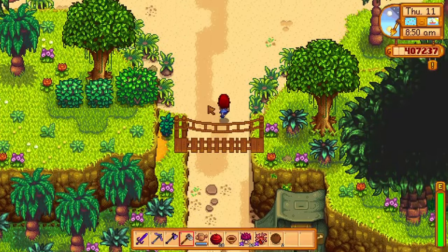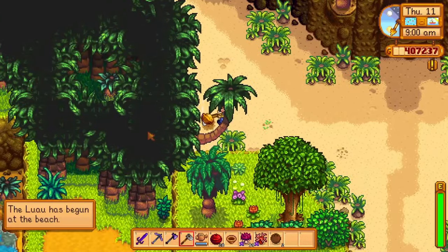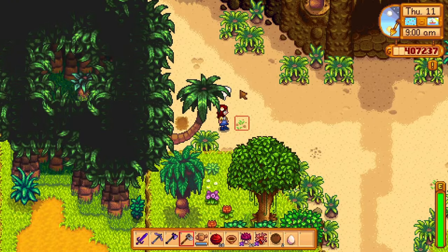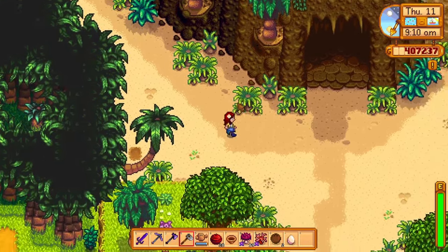The first step is getting the ostrich egg. All you need to do is play and do other stuff on Ginger Island until you get journal note number 10. It will then show you where to find your first ostrich egg — it's right over here under this tree. That was pretty easy, right?